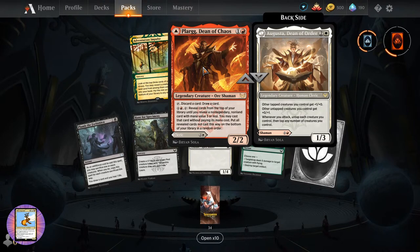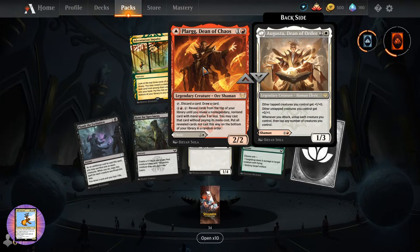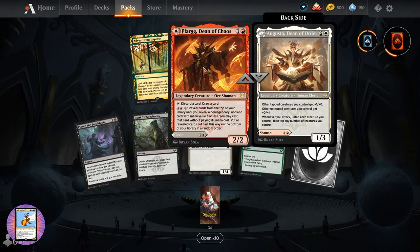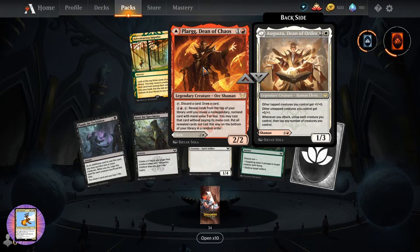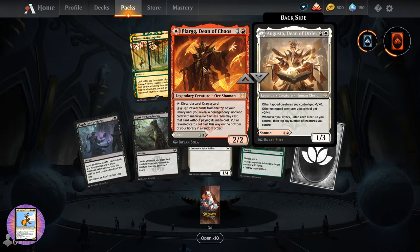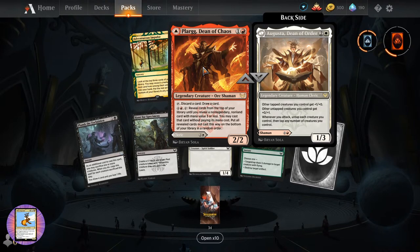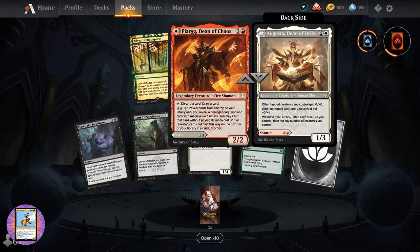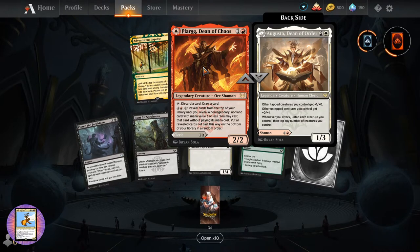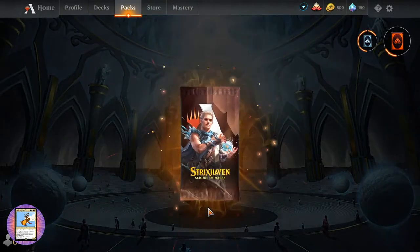And on the other side, Augusta, Dean of Order. So Plague - two-two for two. Tap: discard a card, draw a card. Four red: reveal cards from the top of your library until you reveal a non-legendary non-land card with mana value three or less, you may cast that card paying its mana cost, put all revealed non-cast cards on the bottom in random order. Augusta: other tapped creatures you control get plus one plus zero. Other untapped creatures get plus zero plus one. And if you attack, untap each creature you control, then tap any number of creatures you control - a lot of tapping and untapping going on.